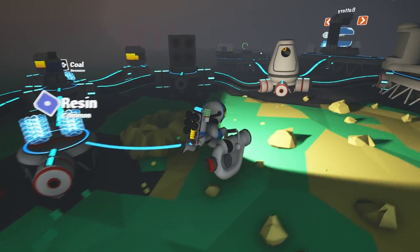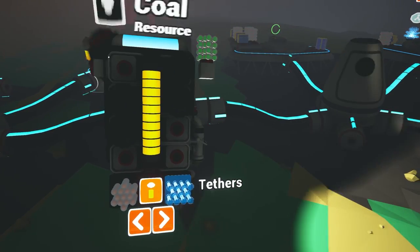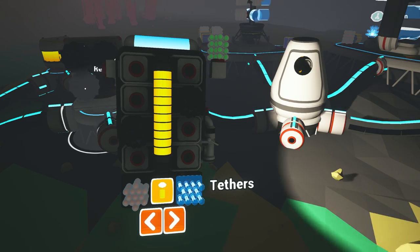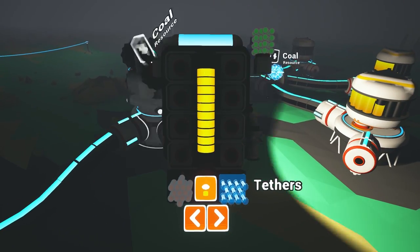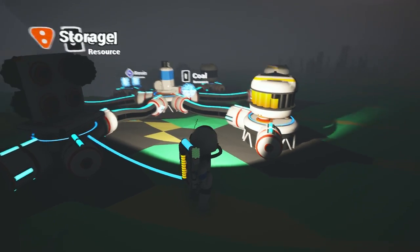So then we can come over here and have this be our storage. Man, it's so dark. Rocket coming back. Boom. So whenever we need some more power, just throw another coal on the generator and life is good.